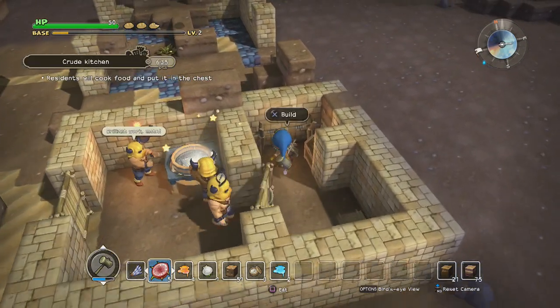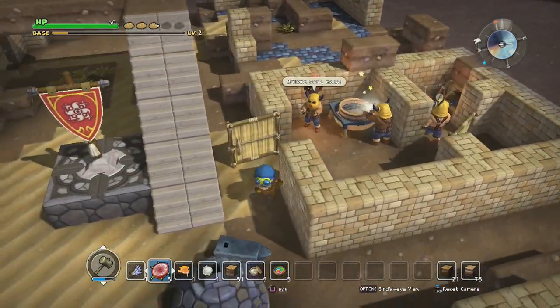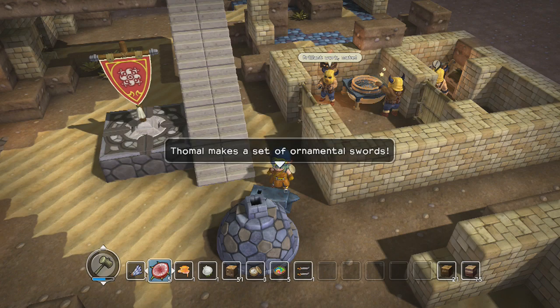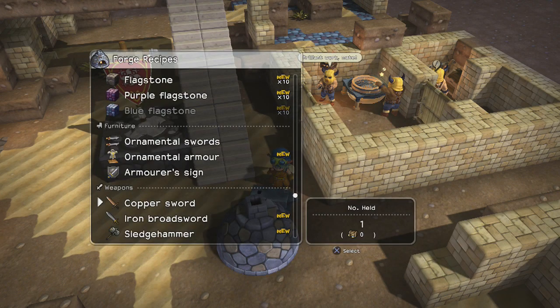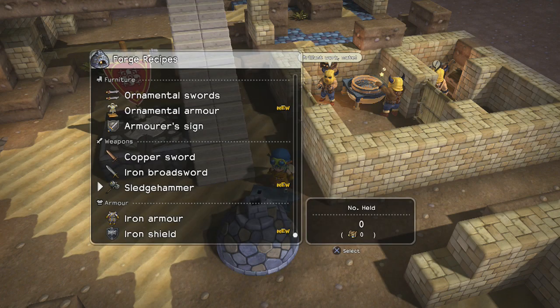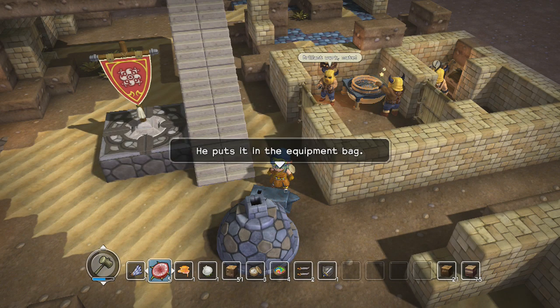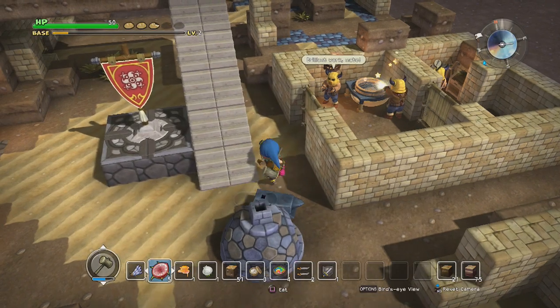Now all we need to do is improve the baths a bit, so we need a magic die first off. Let's make an armor sign and then two ornamental swords. And then while I'm here, let's also make some new equipment: an iron broadsword, a sledgehammer, iron armor, and an iron shield. I think after this I should have enough materials to make a colossal coffer - if not, I can just go grab them real quick.